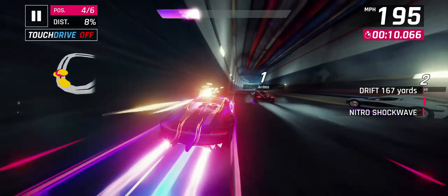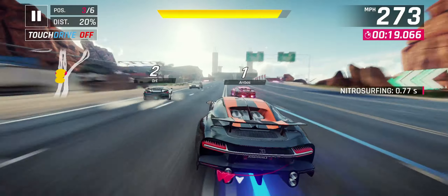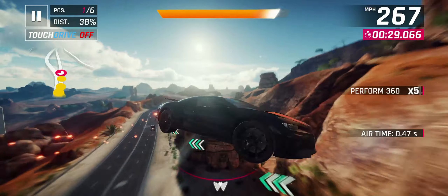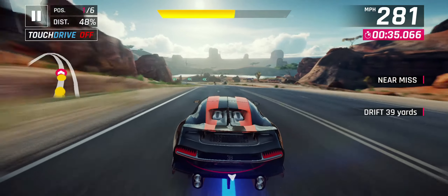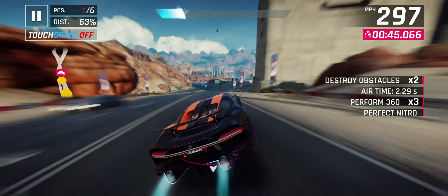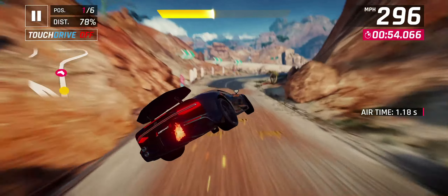Handling on the Agera RS is almost on par with the Chiron Supersport — they have similar stats but behave slightly differently. In my opinion the Agera RS feels slightly more dart-like; it turns on a dime a bit quicker than the Bugatti and I can make slightly sharper corners, though overall the difference isn't huge. Lastly, nitro efficiency is one of the more positive aspects of the Agera RS: it has a nitro rating of 58.8 at max, well above the 41 nitro rating of the Chiron Supersport, which helps it reach top speed quickly, stay in shockwave longer, and is just easier to play with overall.